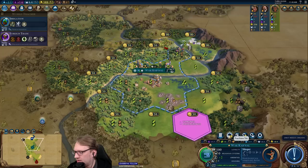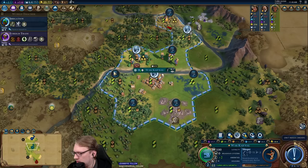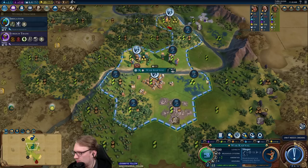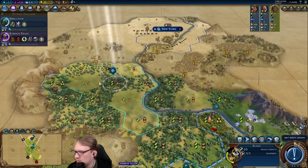A half-cost campus is always good, but I don't know — there's something about it. I'm going to do that. I think we need the loyalty. I want you to work these. Actually working the gold right now is not the worst thing — we're only giving up two production for six gold per turn. It's about right. Maybe I'll work the gold.